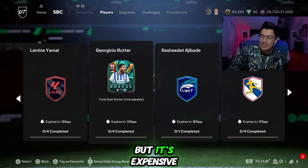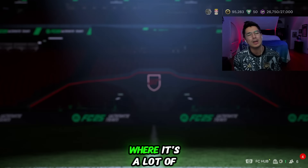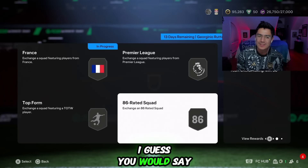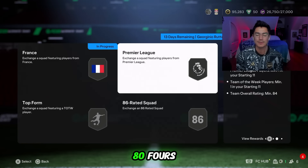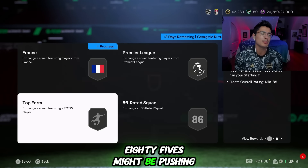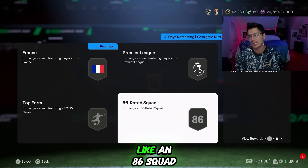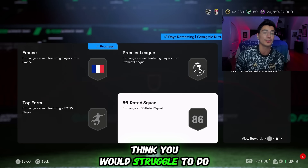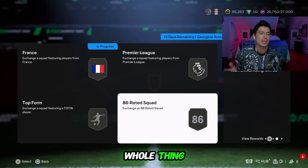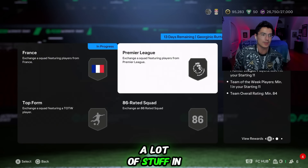The player SBC is actually pretty good. It's a little expensive, but expensive in the sense that it uses a lot of fodder that people have — a lot of us have 84s, a lot of us have 84s in Team of the Week untradeable duplicates. 85s might be pushing it a little bit, and then there's really just an 86 squad. That's the only one I think you'd struggle to do. In total, this is going to cost you 170,000 coins if you pay for the whole thing.